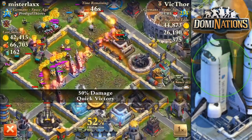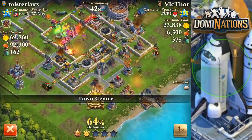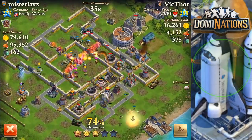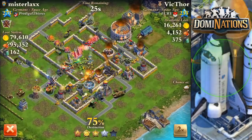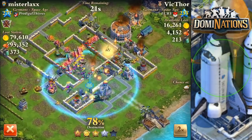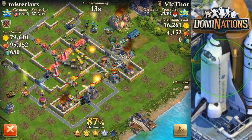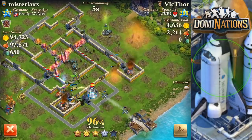Mind you, I'm 3-0 this war and this guy is also 3-0, so it's not like I'm doing any uphill climbing. My museum is like 20% bazooka damage - that's it. But overall it's a pretty good hit and I felt very pleased with the results. I did it in about 50 to 54 seconds.